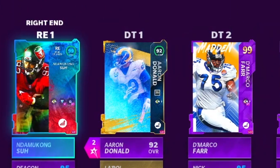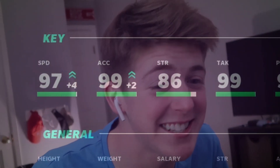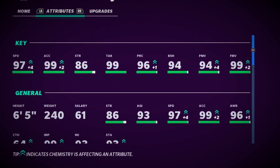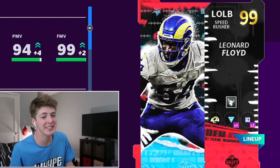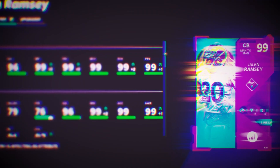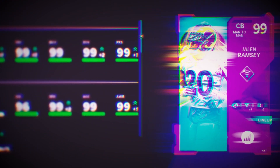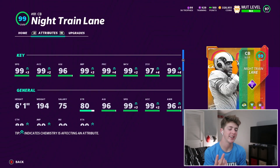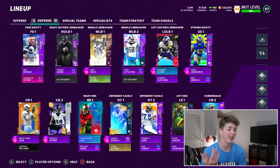Aaron Donald has 99 power move and 99 finesse move — he's going to go crazy. We also have Ndamukong Suh. Another pass rusher is Leonard Floyd with 97 speed, 99 finesse move, 94 power move, 99 acceleration, and El Toro — this is basically a golden ticket card. For the DBs, Jalen Ramsey is insane with nearly all 99 stats except 96 agility — this card should be a golden ticket. Night Train Lane also has nearly all 99 stats. Then Marcus Peters, Eric Weddle, and John Johnson round out a nasty defense.